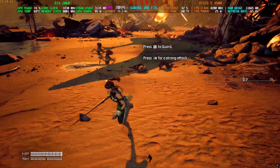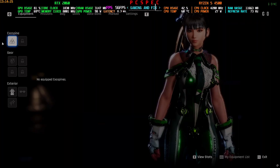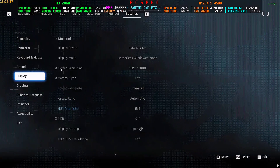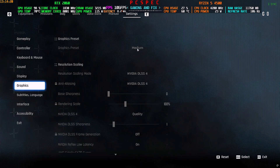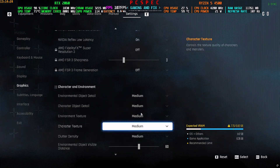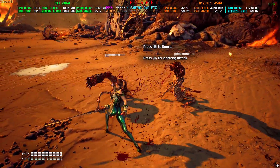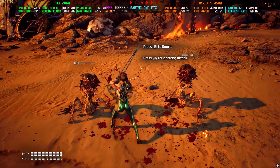But that is only tied to the FSR 3 upscaler right now. I have not installed the mod and I'm playing it on 1080p with the graphics preset set on medium — everything is on medium — and with FSR I'm getting around 60 to 70 fps.